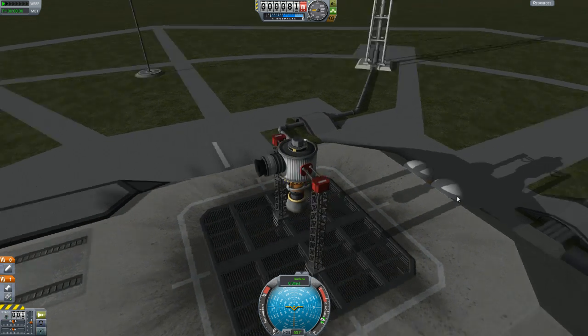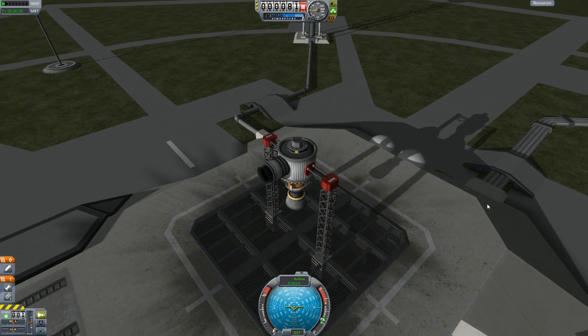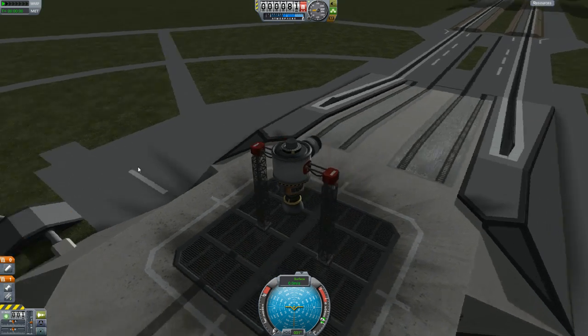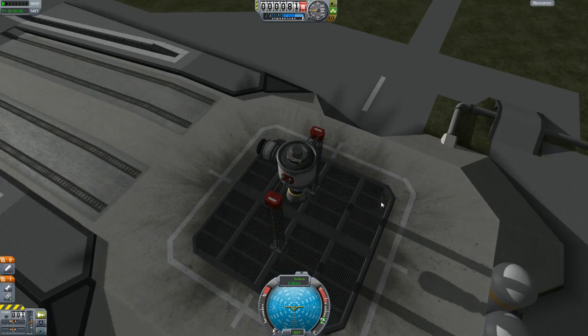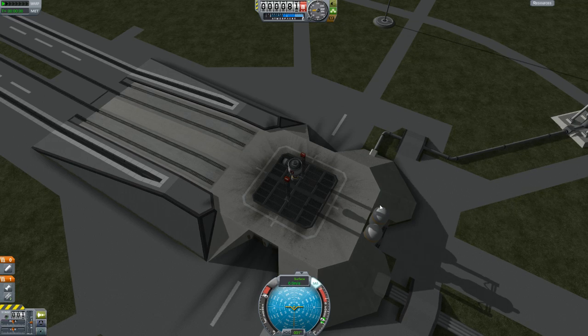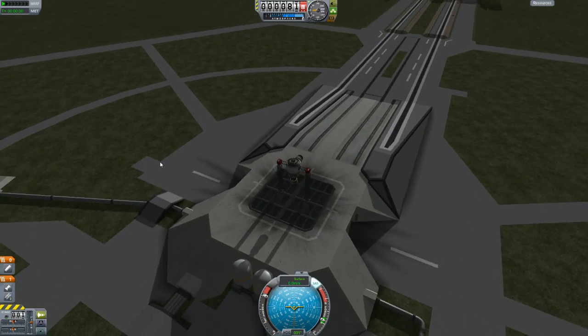And we're going to scale things up. So instead of using boosters, we're going to use mainsails. And instead of using separatrons, we're going to use boosters. So the whole thing just got bigger. And I'm using a tiny little tank on this mainsail so that we can get a silly amount of acceleration. Terminal velocity, kiss my butt.